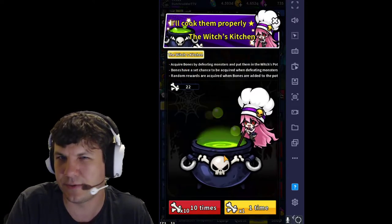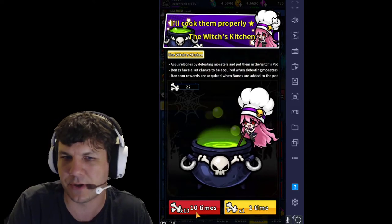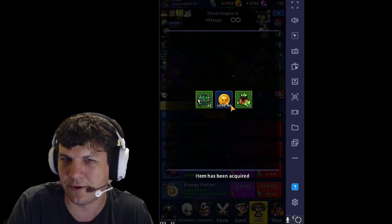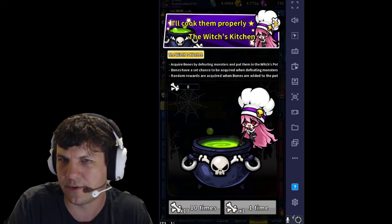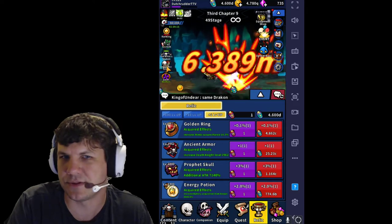You can click on this witches thing, which I believe is a special event going on right now. As you play, you'll get bones to drop — so you roll the bones, you get stuff. It'll tell you what you get: dark orb, gold, you know. And you just turn them in and basically the witch gives you some stuff.